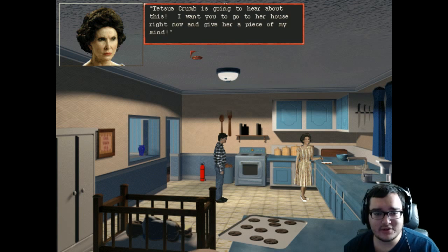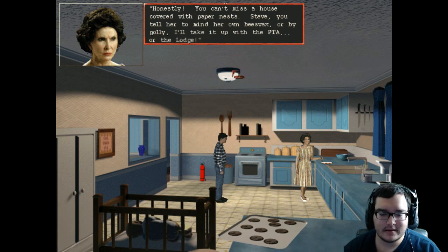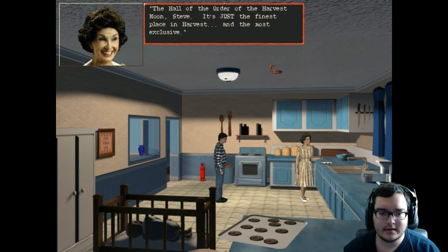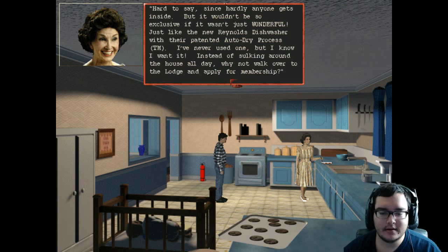'Tetsuwa Kram is going to hear about this — I want you to go to her house right now and give her a piece of my mind.' 'I don't know where she lives.' 'You can't miss a house covered with paper nests.' 'Tell her to mind her own beeswax' — beeswax joke because she's a wasp woman. 'The Lodge — the Hall of the Order of the Harvest Moon, Steve. It's just the finest place in Harvest and the most exclusive.' The looping background music is really annoying.